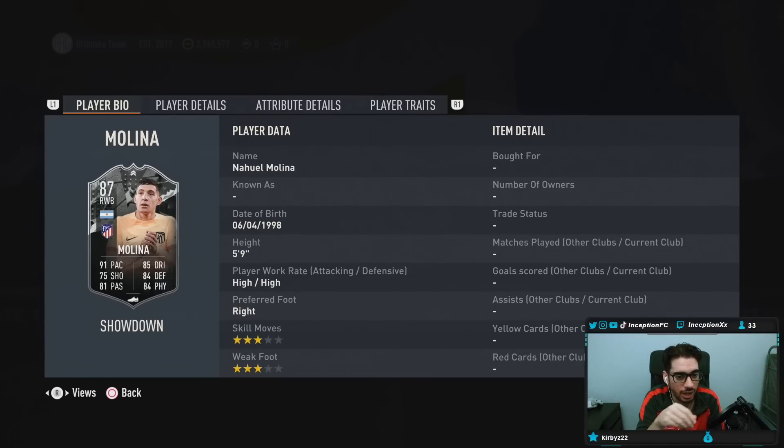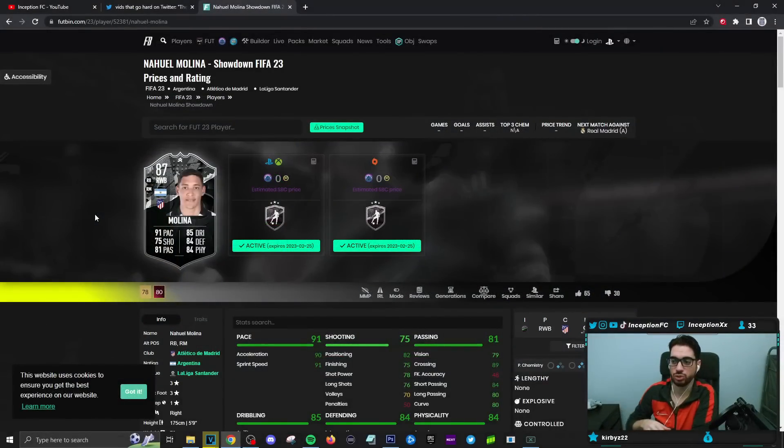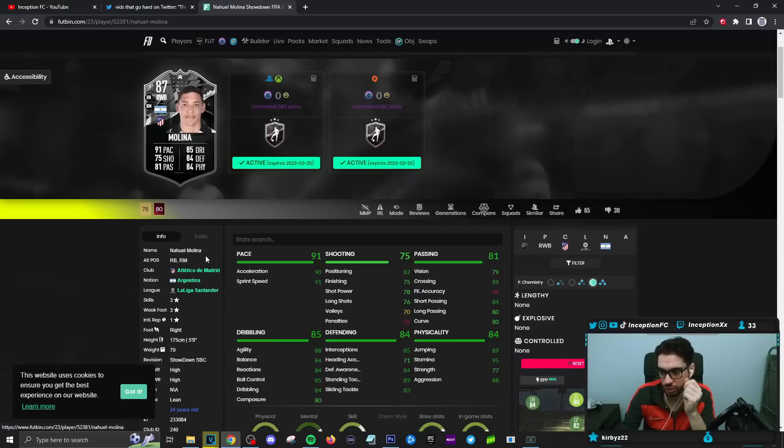He's 5'9", high high work rates, right footed, 3-star 3-star. This is a cool selection because of that variable to work with. In-game attributes, you're going to give him a shadow for sure. The way that we're going to be trying out this card will be in that right mid position for the 3-4-2-1. He actually has good position changes too — right back, right wing back, and right mid. That's actually really good because you can pretty much use him in different positions.